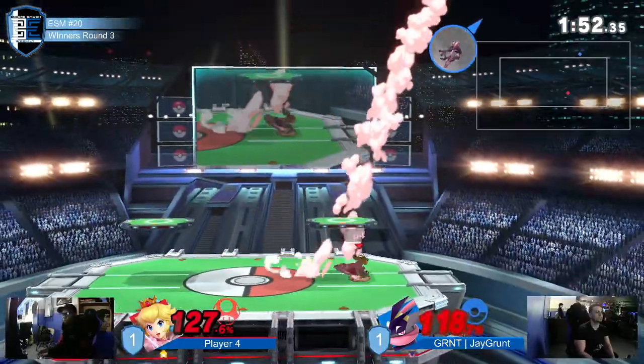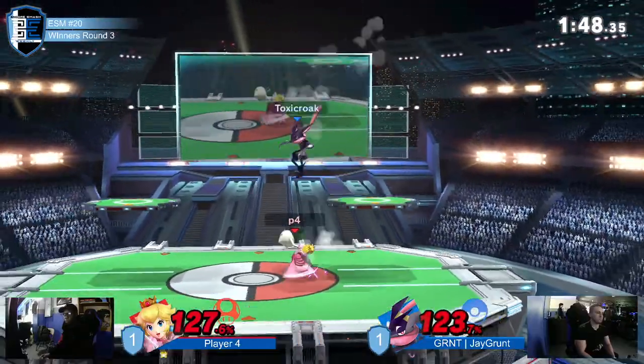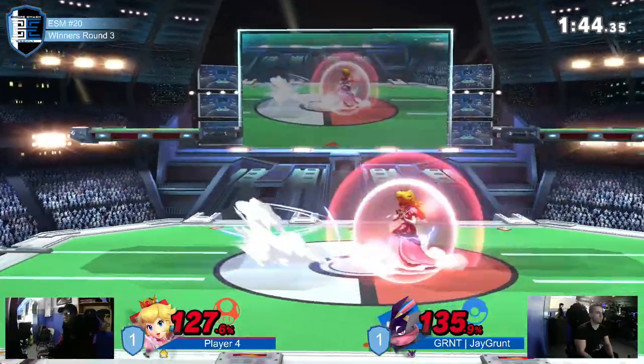Jcrunt kept going with his one simple game plan — trying to catch Player Four popping out of shield with these down-tilts. But Player Four just stayed resilient, and now look at him. Having a lead, taking a lead from Jcrunt — and now Jcrunt is the one that's scared.